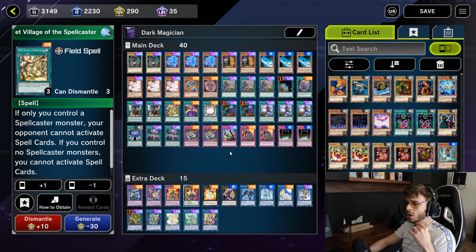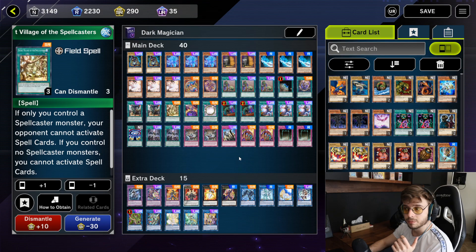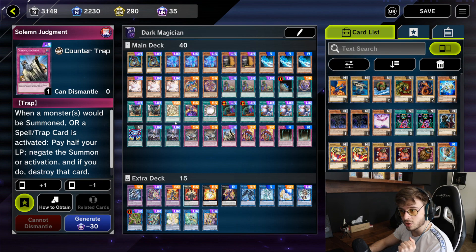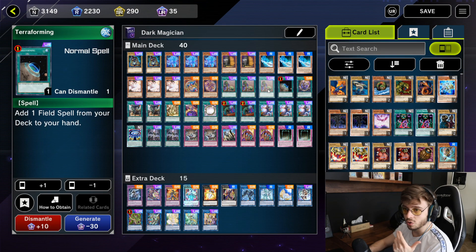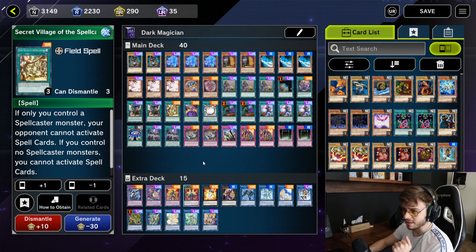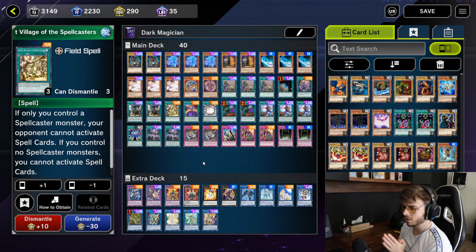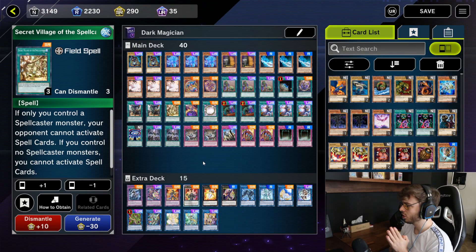You can run three Solemn Judgments or three Secret Village of the Spellcasters, but the reason I'm switching it up is that when you run three Villages and open two of them, it's a brick. What I noticed is that if you open a Solemn Judgment and a Village or a Terraforming, you are very happy — because it means they cannot summon and they cannot cast spells.